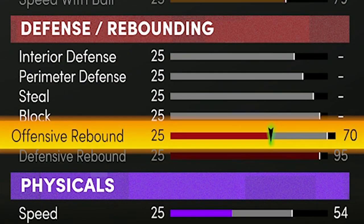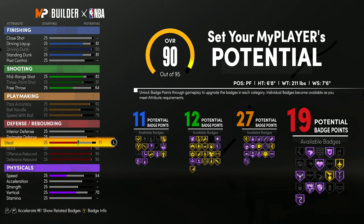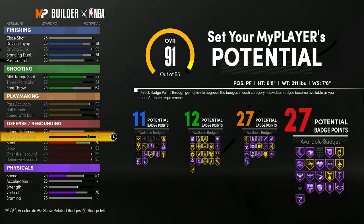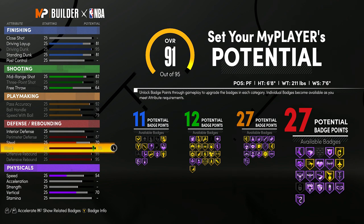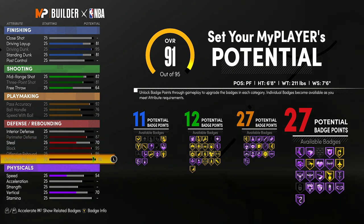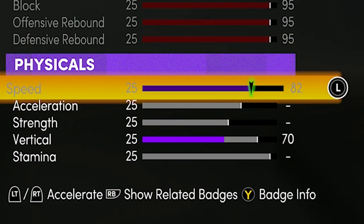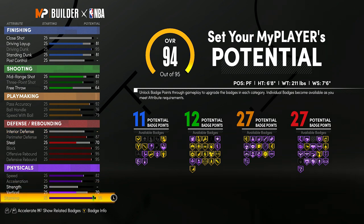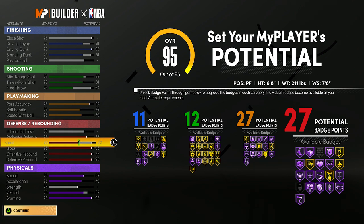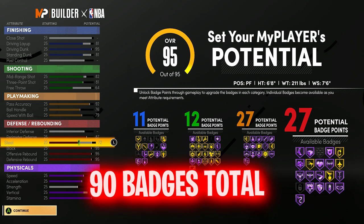On the defensive side: max the defensive rebound, max the offensive rebound, max the block. Steal goes to 70, perimeter defense maxed, and no interior defense again. Trust me — you don't need interior defense as a guard, especially when your block is this high. We'll have a 99 block at 99 overall on a guard. We also get steal on this build, so we get Interceptor and Pickpocket. We get 27 defensive badges. Max speed, acceleration, stamina. Vertical up to 82. Steal to 72, and boom — 90 badges.